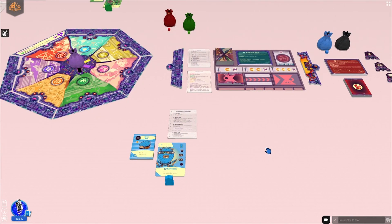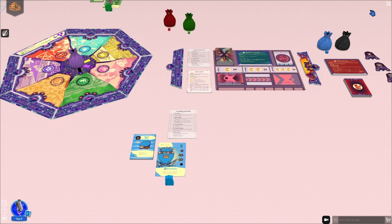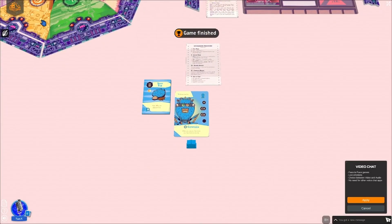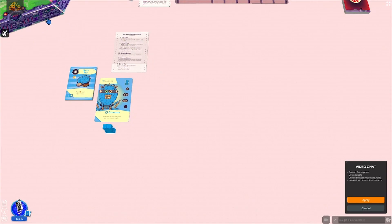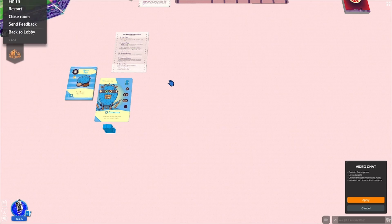Up in the corner we have a full screen mode. On a standard Windows setup, it is F11, or you can hit the button up here. You can use Escape to get out of it. If you ever need to pause the game or you are done with the game, there's this little ribbon up here — it takes you to the game menu. This lets you pause or finish, so you can score the game. Sometimes it'll give you an option to input scores and whether you won or lost — it's all dependent on the developer of the game. You can restart, close the room, send feedback, or head back out to the lobby.